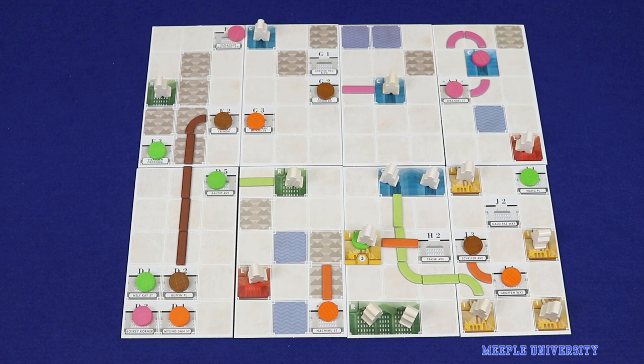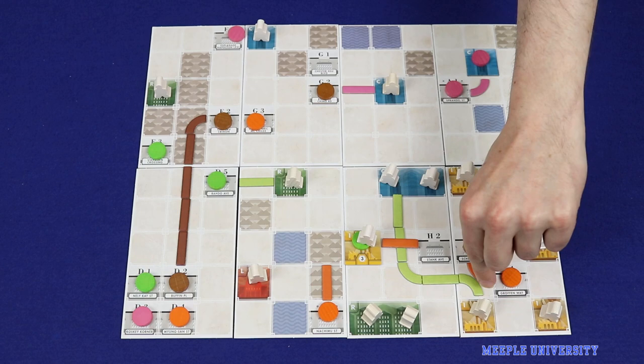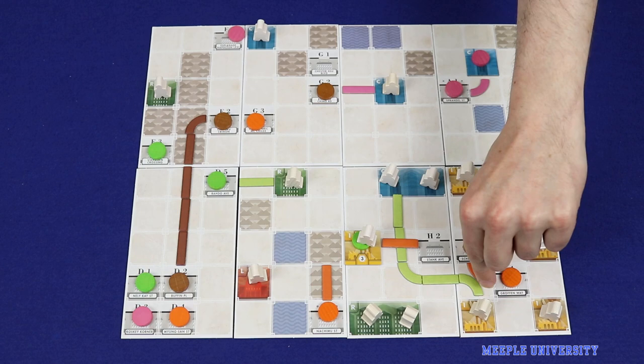Incomplete links cannot be left indefinitely — if you go through an entire round without upgrading an incomplete link from the previous round, that link is removed entirely from the board. You cannot build a rail link to an opponent's empty parcel. At the end of the game, you will add three victory points for each completed link you have on the board, regardless of length. This is important to remember, because it is possible to split a completed link into multiple completed links by building buildings over it, so it's better to add up all these points at the end of the game rather than try to modify them as you go.